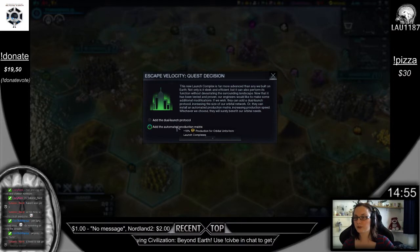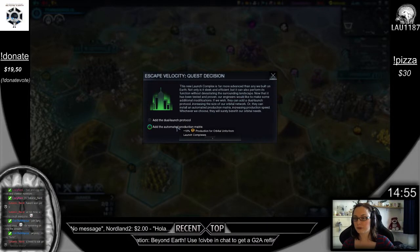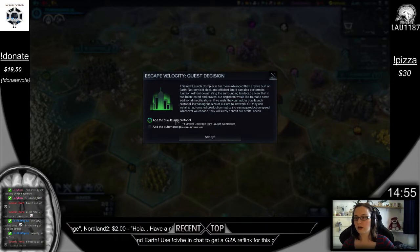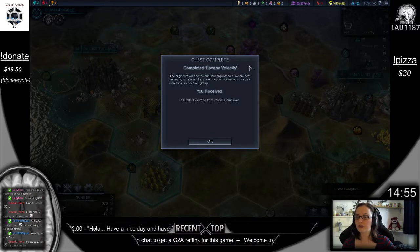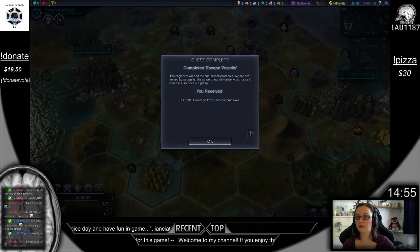Let's see — plus one orbital coverage or plus 10% production for orbital units. I'll go for orbital coverage. Engineers will add the dual launch protocols. We are best served by increasing the range of our orbital networks, for as it increases, so does our grasp.